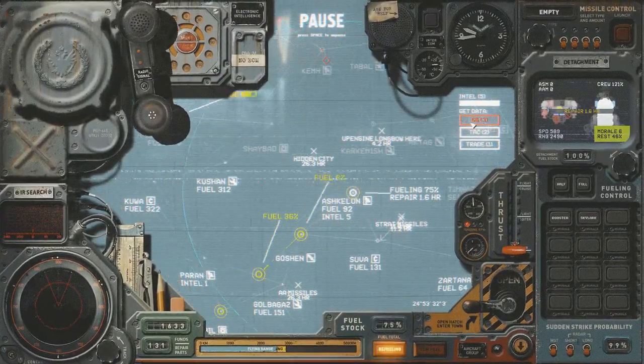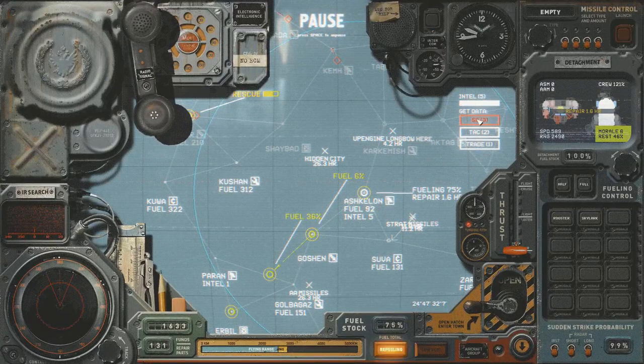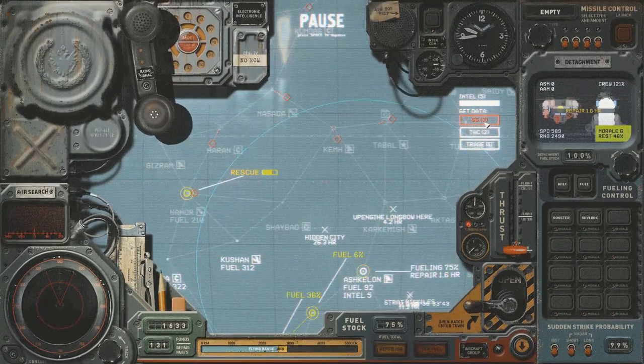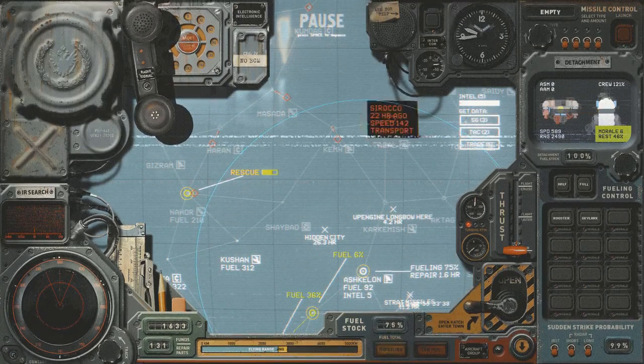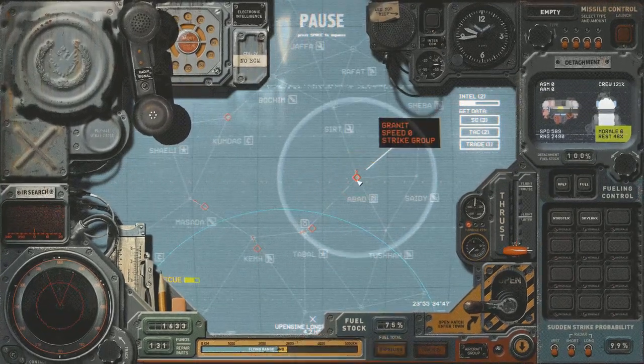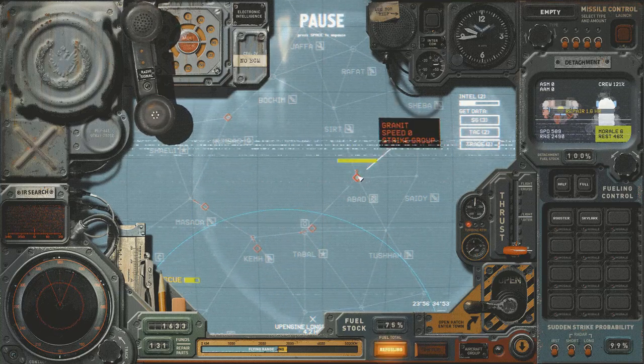I'm going to spend three intel. We've just captured Ashkelon — it's an intel city with a radar dome, so we can scan and spend intel to detect things. I'm going to detect one strike group and hopefully it will reveal the closest one at Tabal. It didn't show Tabal — instead there's a strike group at Abad, roaming around this territory. This is probably the Tabal garrison strike group — they're currently landed in Abad. This is my first major target.